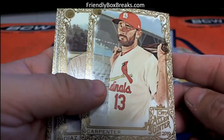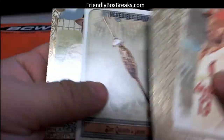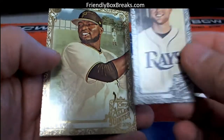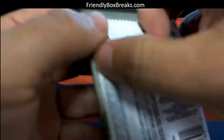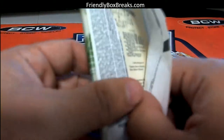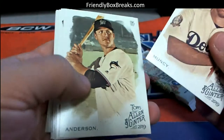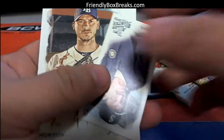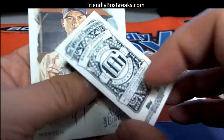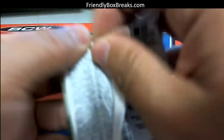All right, starting with pack 14 — oh, you got a hot pack! That's good to see, got the hot pack. Special border mini there. Pack 56 — let's see what you get in this one. David Ortiz, we got a mini. Pack 42 — Randy Johnson, Clemens.